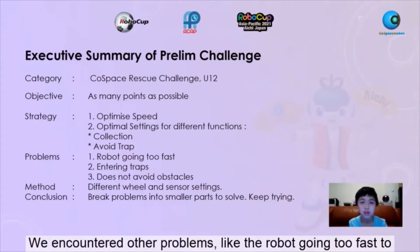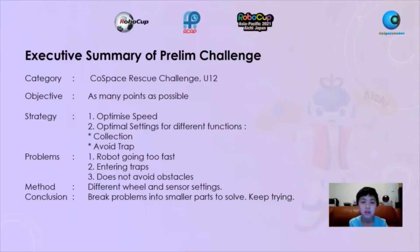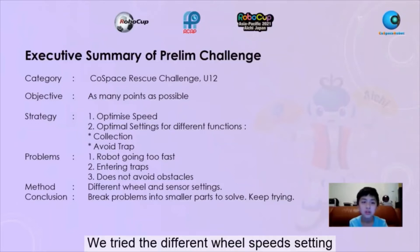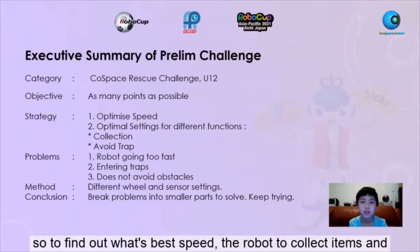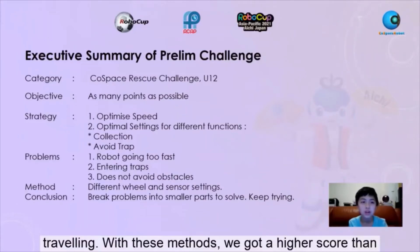We encountered other problems like the robot going too fast to pick up black objects and entering the trap when it has items or not avoiding an obstacle. We tried different wheel speed settings to find out what speed allows the robot to collect items and avoid traps without wasting too much time traveling. With these methods, we got a higher score than earlier.